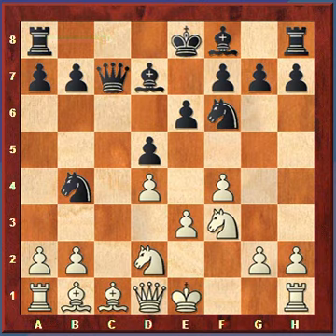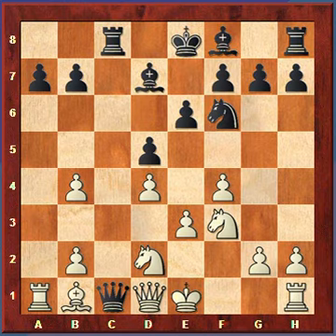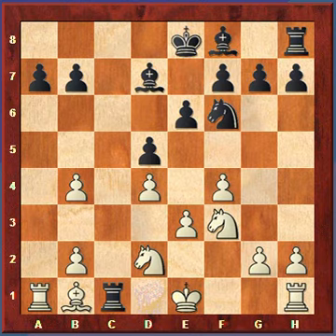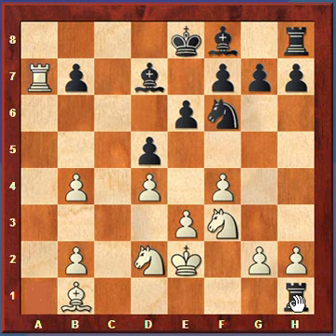White plays a3, trying to get rid of the Knight. But Black plays Rook to c8. The threat is that if White captures the Knight, the Queen comes down and captures the Bishop. Let's look at what happens if White captures the Knight: the Queen captures. It would be a total mistake for White to then capture the Queen, because then the Rook captures giving check, the King must move to e2 or f2, and Black wins the Rook. So that's not good for White.